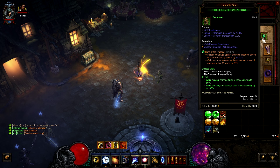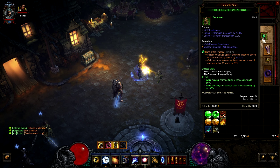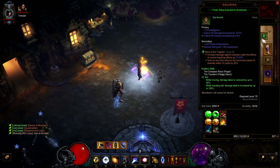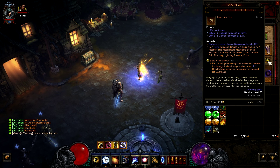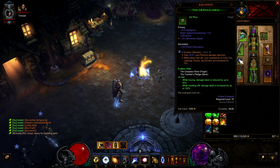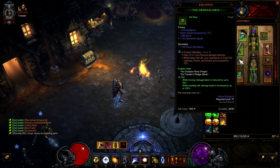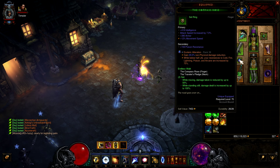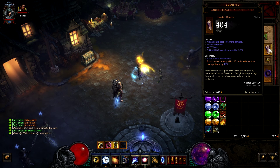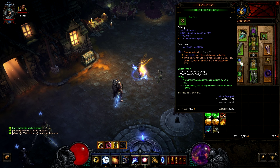For legendary gems: Bane of the Trapped is a damage multiplier — many people don't know this, but the secondary proc triggers the primary, so you don't need to roll anything that slows. At rank 25 it automatically slows enemies. Bane of the Stricken is strictly for killing rift guardians — it increases damage against bosses and rift guardians by 25%. For the third gem, Esoteric Alteration or Taeguk — many people prefer Pain Enhancer, but I prefer this. Since we're not really dying to normal monsters thanks to Pauldrons of the Skeleton King, slow time, and teleport, we use this specifically so we don't get one-shot by the rift guardian.